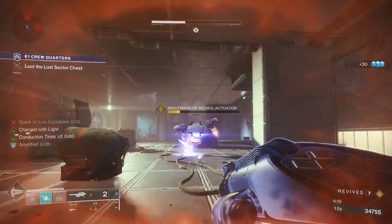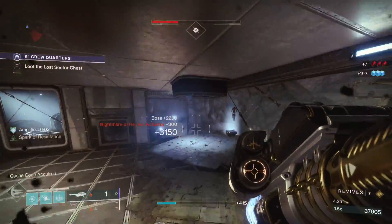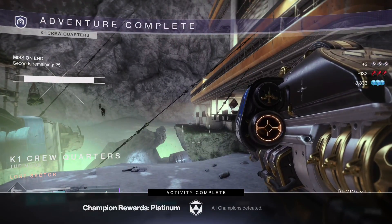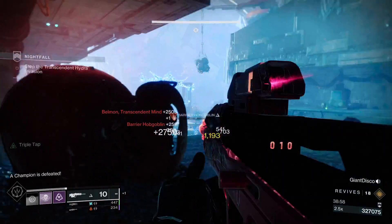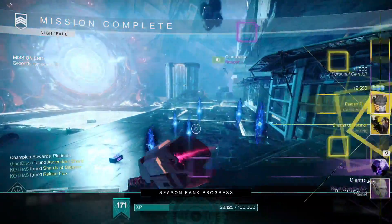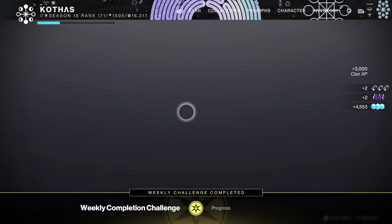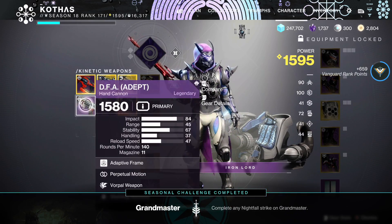The amount of champions we kill is directly tied to the tier of completion we get when we finish things like Nightfall Strikes, campaign missions, or Lost Sectors. Platinum tier is earned from killing every champion, gold for most champions, and silver for some champions. There is no reason you should ever go for anything less than platinum, so always kill every champion when you see one. Platinum rewards will give you things like exotics from Lost Sector farming, Nightfall weapons, and endgame currencies like Ascendant Shards and Enhancement Prisms from Nightfalls, and so on.